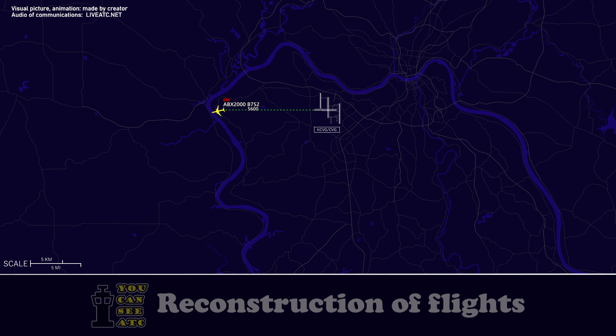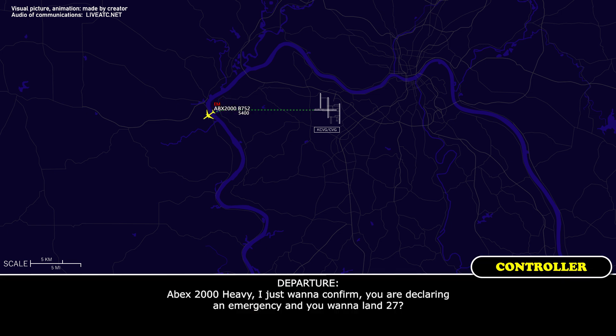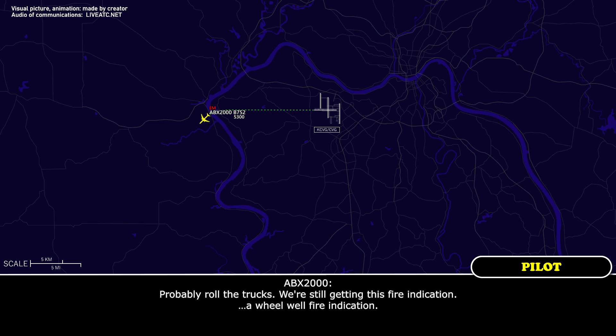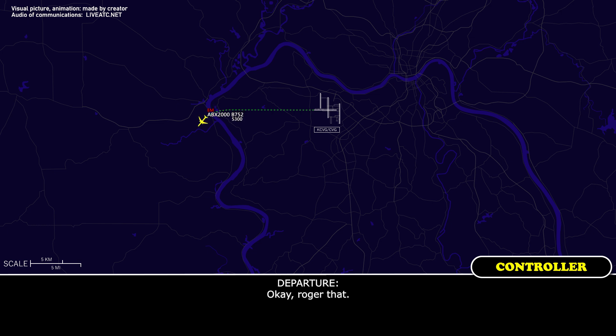We'll get to 5. Apex 2,000 Heavy, just want to confirm you are declaring emergency and you want to land runway 27. Probably roll the trucks — we're still getting this fire indication and a wheel well fire indication. Okay, roger that.